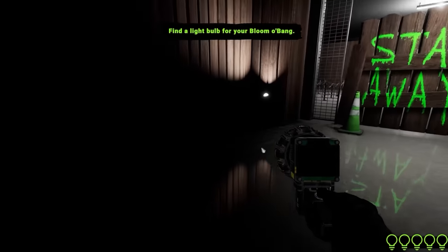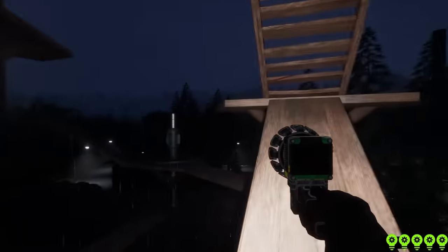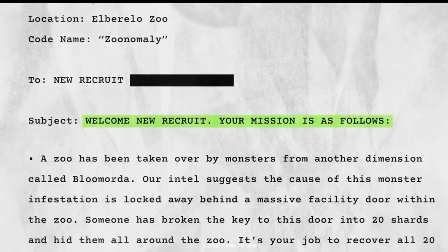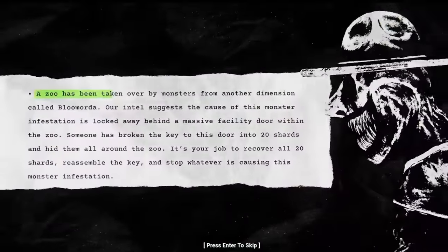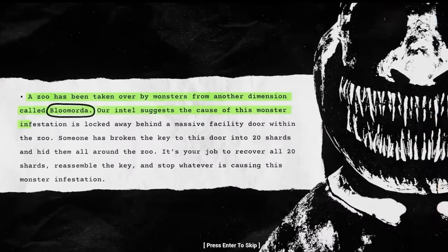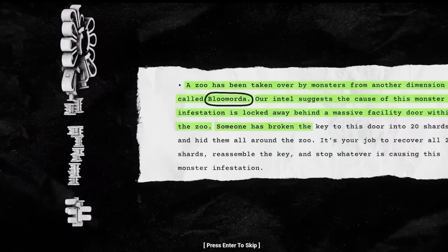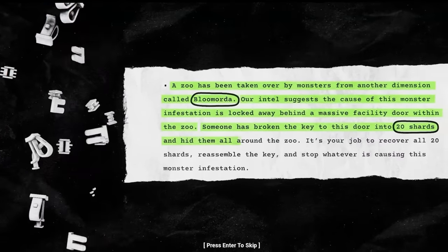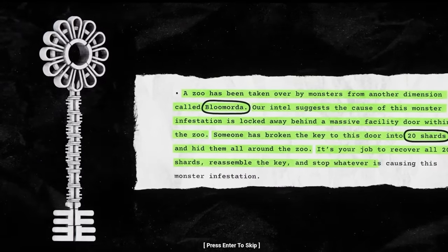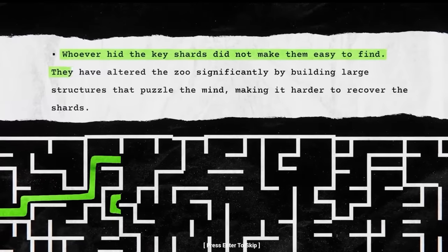Before we get into this new creepy character, let's first take a dive into the setting and overall story of Zoonomaly. The game has you playing as a new recruit for an organisation known as the Keepers of Blue Mortar. Our main protagonist's mission is as follows: a zoo has been taken over by monsters from another dimension called Blue Mortar. The cause of this monster infestation is locked away behind a massive facility door within the zoo. Someone has broken the key to this door into 20 shards and hid them all around the zoo. It's your job to recover all 20 shards, reassemble the key, and stop whatever is causing this monster infestation.